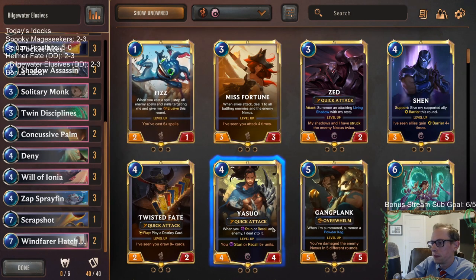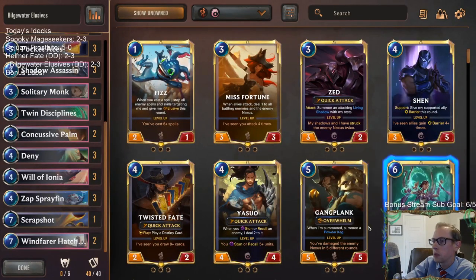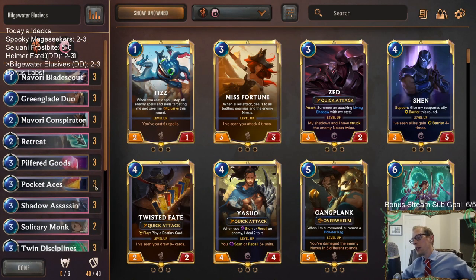Gangplank at the top end just attacks for a bunch for a 5-5 — meh. But it's always good to try different things instead of just saying 'I like Noxus Elusives, this is good, I'm just going to keep playing it.' Let's push the envelope and try different things. Not everything is going to work out, and that's okay — that's a good thing. I would never have known how Zap Sprayfin would look with all the Elusive units if we wouldn't have played this.